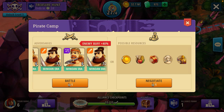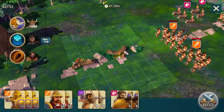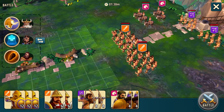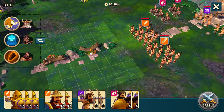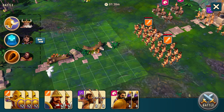Now if we go ahead and select battle, we are going to be brought to the battlefield and see the defending enemy formation. We have enemy infantry right up front. The enemy cavalry is going to be on the left and the enemy range is going to be on the right, all the way in the back. Now we have kind of a weird half divided battlefield here.